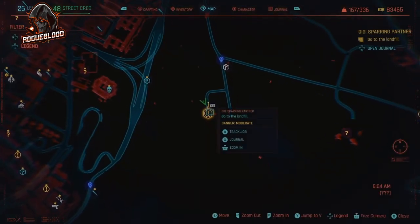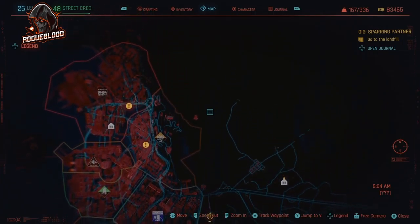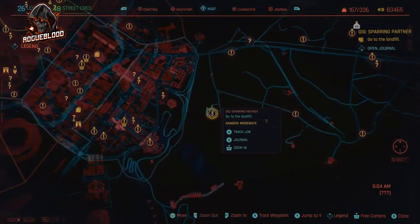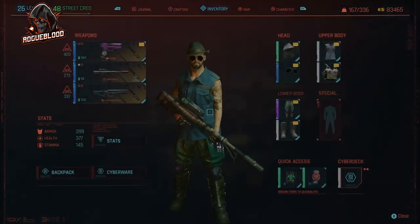So what we want to do is head over to the Badlands and we're going to be doing this gig here called Sparring Partner. It's just to pop in and pick up the Sparring Robot. So again, it's the Badlands and we are doing Sparring Partner.